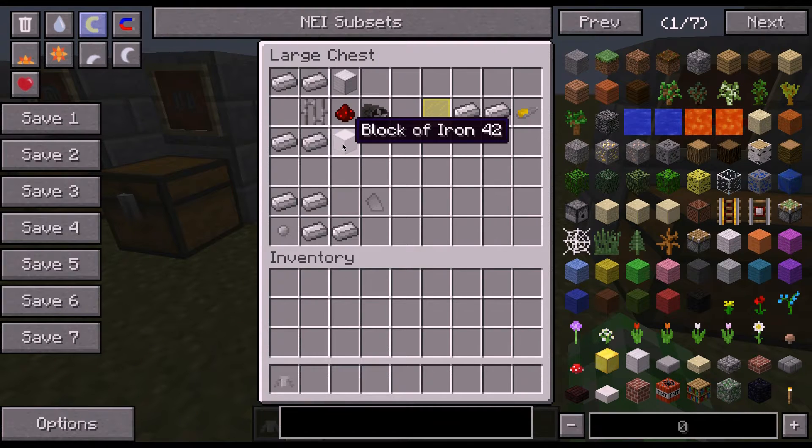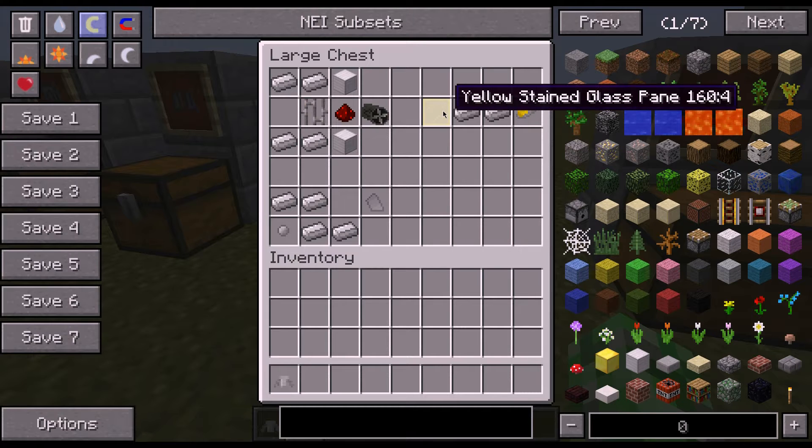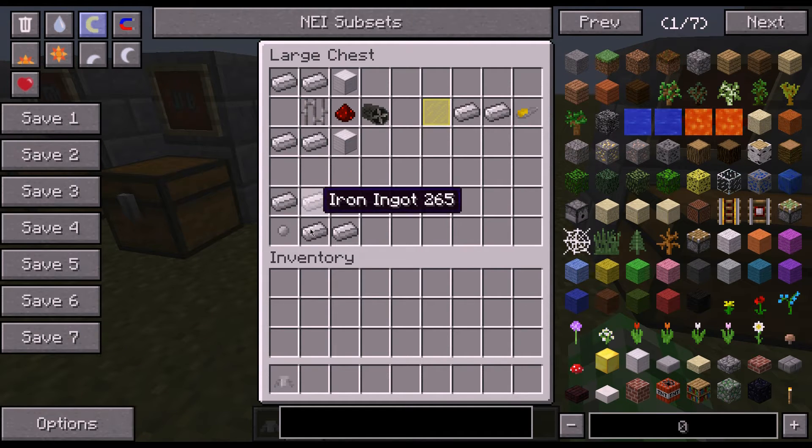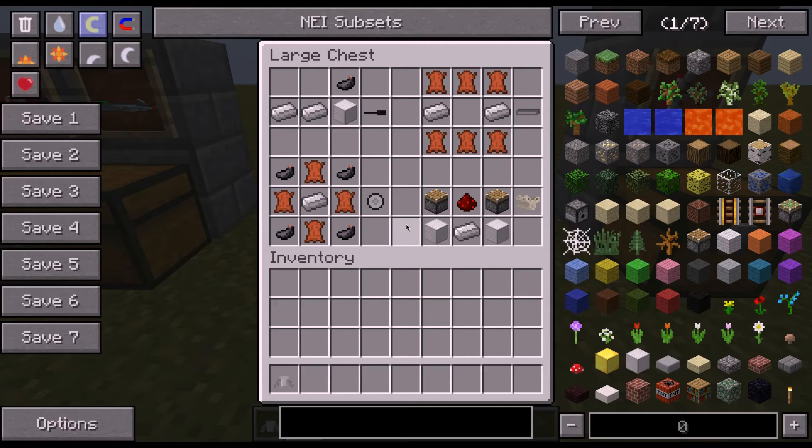So for thrusters you need four iron bars, two iron blocks, and some redstone. The cockpit is two iron ingots and a yellow stained glass pane. And then the wings are four iron ingots and a transformium. And then for the tanks and cars, each have two parts. The tank turret is an ink sack, block of iron, and two iron ingots. The tracks are six leather and two iron ingots. For the car, the wheels are four leather, iron ingot in the middle, and four ink sacks in the corners. And then the engine is two pistons, redstone, iron ingot, and two blocks of iron.